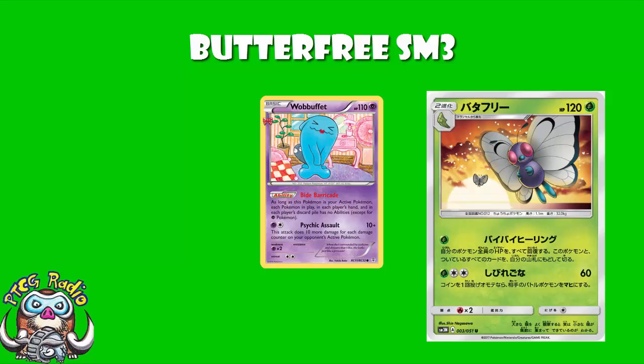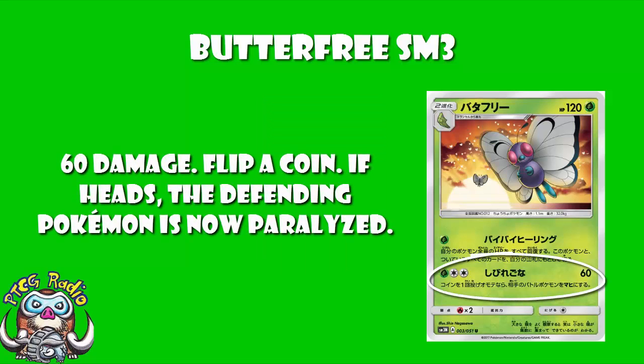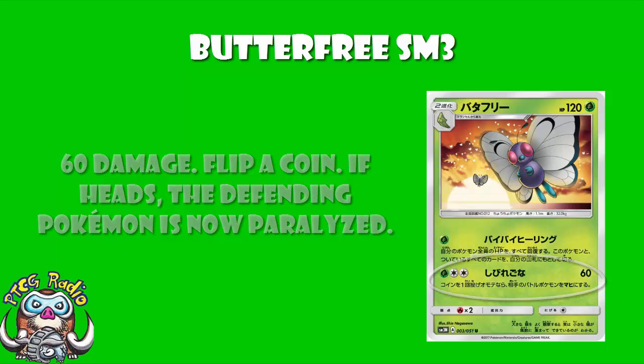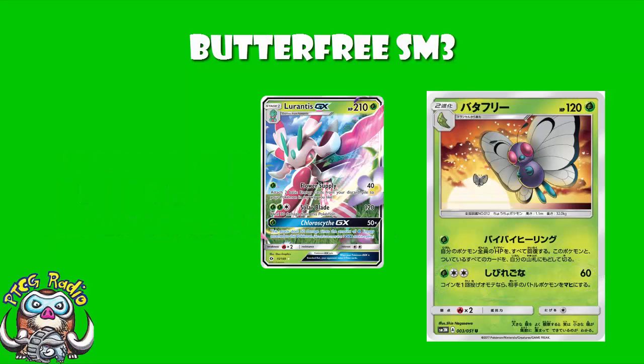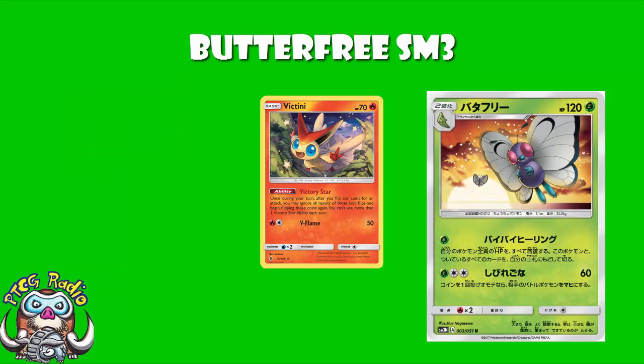As for the other attack, I don't like it at all. Grass and two Colorless, 60 damage, flip a coin, if heads paralysis. You can use Lurantis GX to accelerate energy to get this going, and you can use Double Colorless energy to get it going a little bit faster. You can use Victini, so your 50% — 1 in 2 — chance of paralysis now turns into a 75% — 3 in 4 — chance of getting that paralysis.